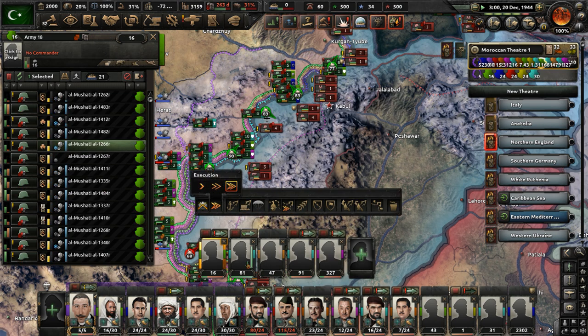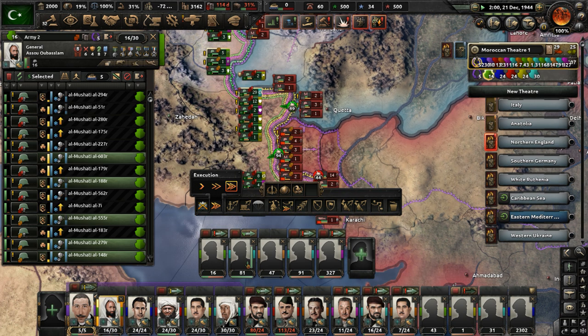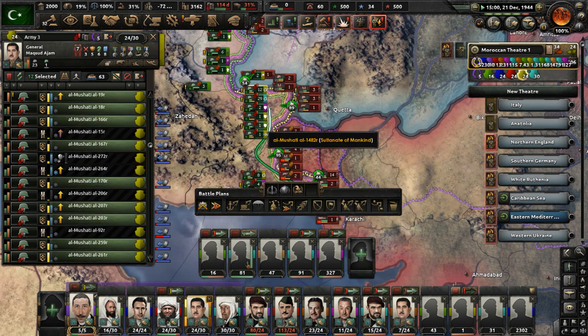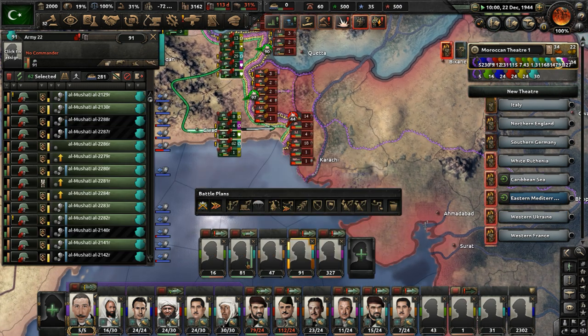Be aggressive — that's all you've got to do. We can afford to replace as many losses as we need to. No price is too high for the Sultanate of Mankind. Just advance and don't stop advancing. Push into India, push into Asia, and win. That's all that has to be done.